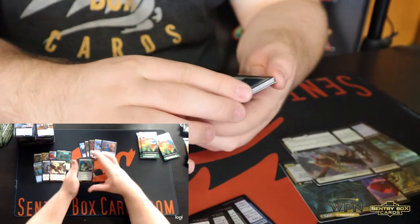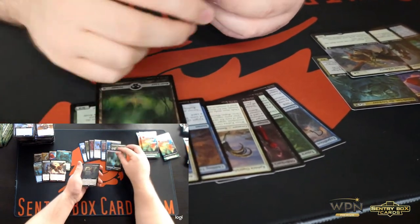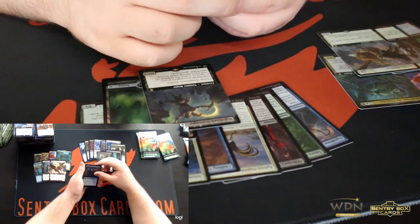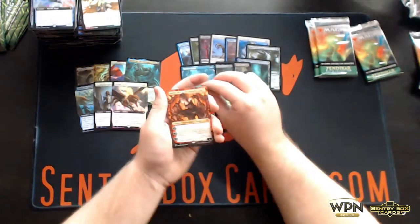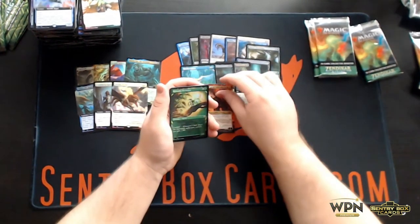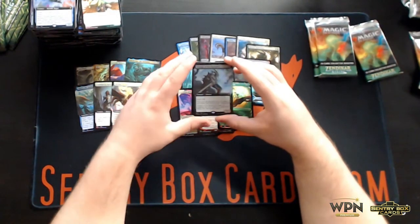Commons, Attended Healer, Merasa Sproutling, Swamp, Nighthawk Scavenger, Shadow's Verdict, Squid, Prowling Felidar, Altar Nahiri Heir of the Ancients, Kazandu Nectarpot, and another Full Art Foil Scourge of the Skyclaves.